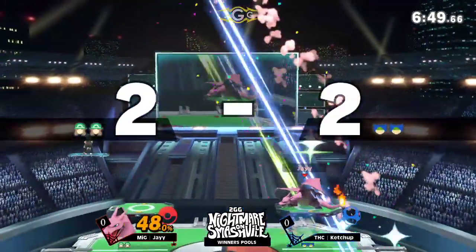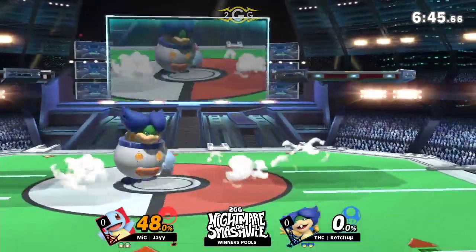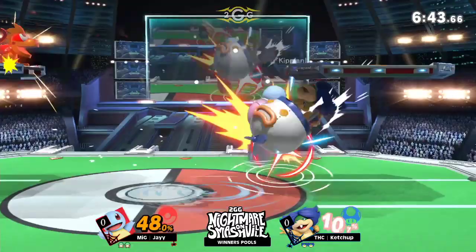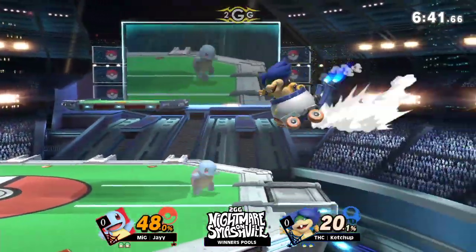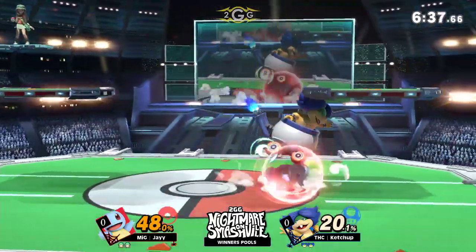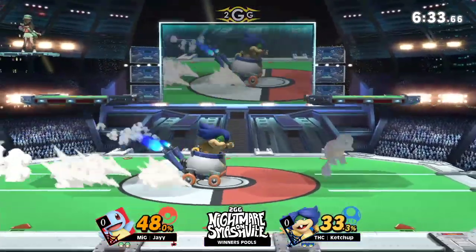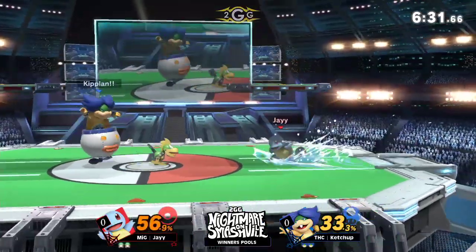Forces out a switch. Up B out of shield — catch this fly. Super armor at the start, but so much killing potential at the end of it, like you saw. Taking him right to the skies. Back to Squirtle to go ahead and try to rack up some early percentage. But we're going to see how Ketchup tries to work his way around it, using the clown car to maneuver discreetly throughout the stage.